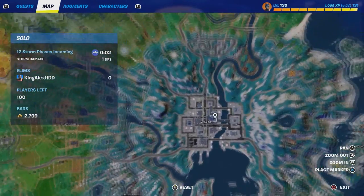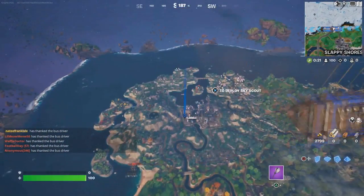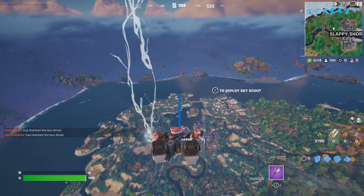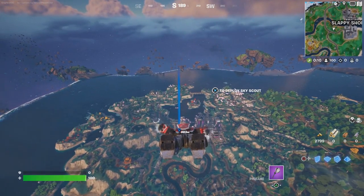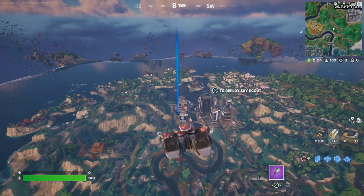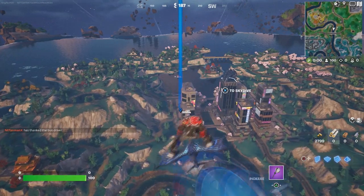Once we get over there, I'll tell you what you need to do next. We're going to open our glider and go over there — open the glider just like that. We're heading over to that location and at this point I'm going to open at least two chests.